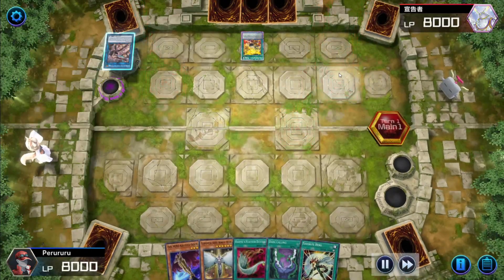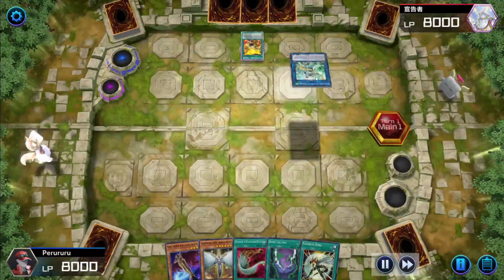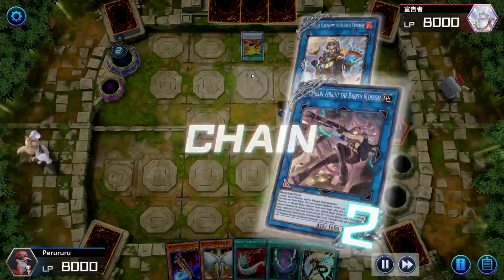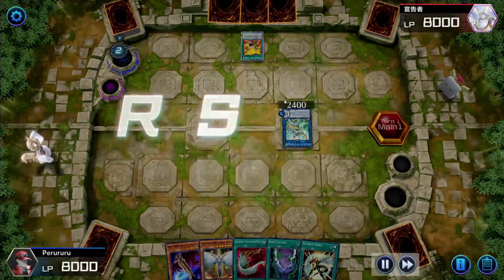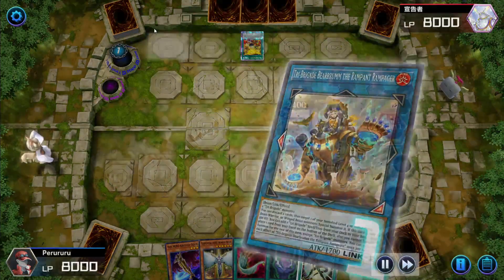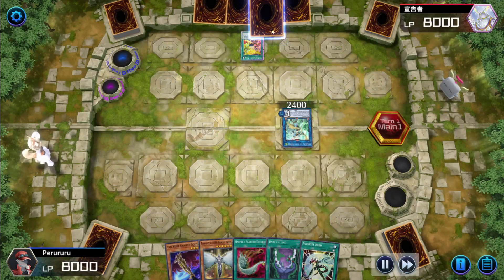From there, he's going to go ahead and summon out the Bearbrum. Now with Bearbrum, go into the Apollosa. Right now it's looking like a pretty nice-looking lead because he does have about three Monster Negates. But I don't think that's even enough to stop Peru, as you can see. So let's see what just happens.